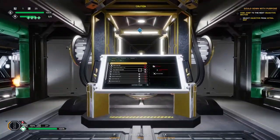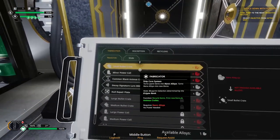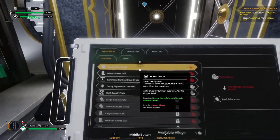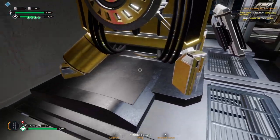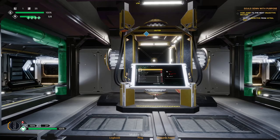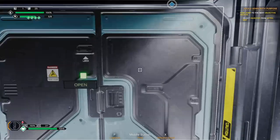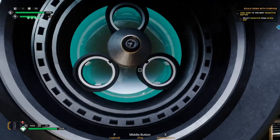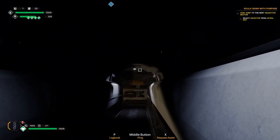Oh, I almost forgot — here's your fabricator right here. This is where you'll be recycling all your alloy. You'll throw it in there, recycle it, and then use the fabricator to make things. It's kind of inconvenient on this ship — there's a long walk from the gravity scooper to the fabrication area. That's the run you're going to have to do to take any items you get from the scooper and get them fabricated.